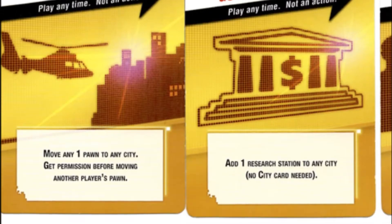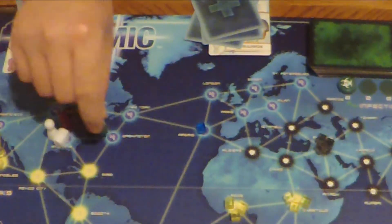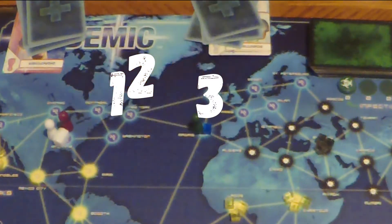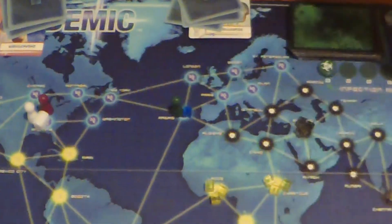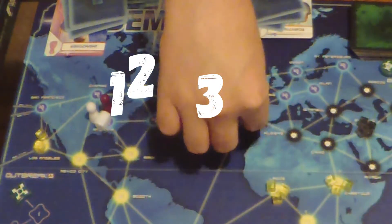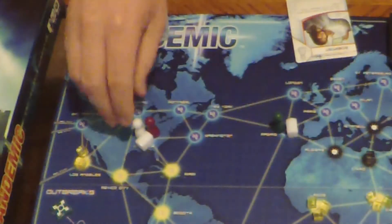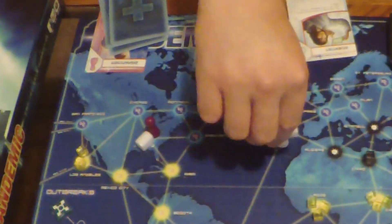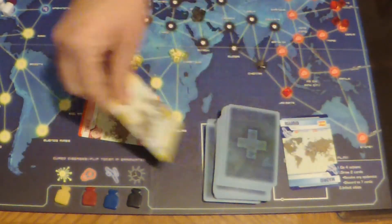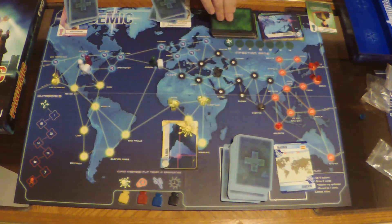Players take their turn by taking four different actions. One choice is movement along the highlighted path. If you land on a city matching a player card in your hand, you can use that action to fly to any city on the board or place a research station in that city. You can also move between research stations as an action. After your four actions are used up, you draw two player cards and then draw to infect more cities across the map.